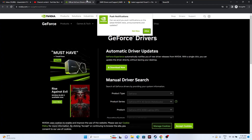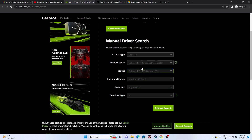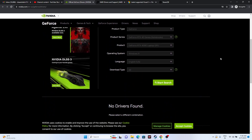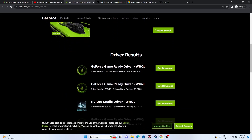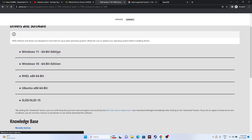Also update your graphics card drivers manually. Links will be provided in the description for both NVIDIA and AMD. For NVIDIA, select your product type, series, operating system (e.g., Windows 11), then click Start Search to find the latest driver — for example, version 536.23 released June 14, 2023. Download and install it. For AMD, go to the AMD page, select your GPU and OS (Windows 10 or 11, 64-bit), download, install, and restart your PC before launching the game.